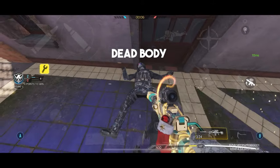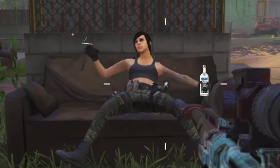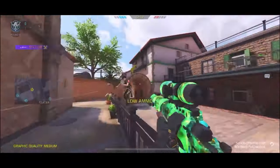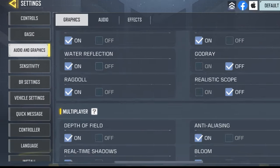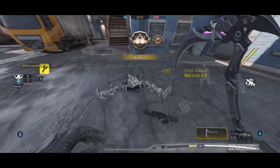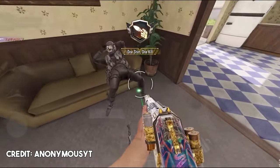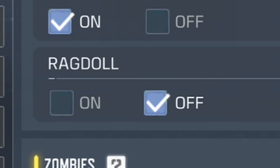Our final setting might save you from a silly mistake. A common problem when sniping is shooting at dead bodies. This happens when you ragdoll an enemy — on a sniper you're scoping in and out so fast that you hardly have enough time to differentiate a dead body from an actual enemy. That's why you should go to your audio and graphic settings and turn off the setting called Ragdoll. Doing this will make dead bodies look less realistic and help you identify your enemies. Here's how dead bodies look with this setting turned on versus turned off.